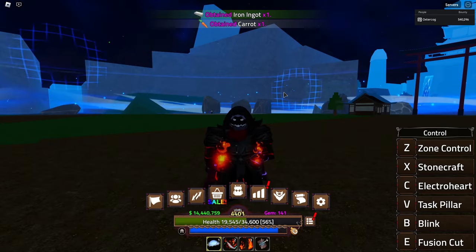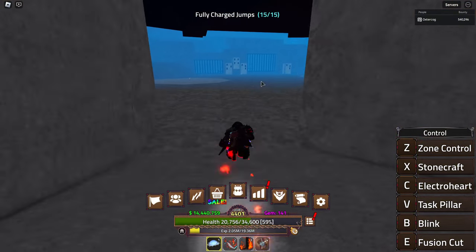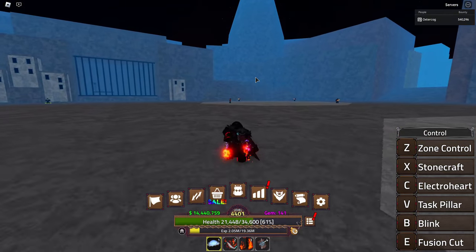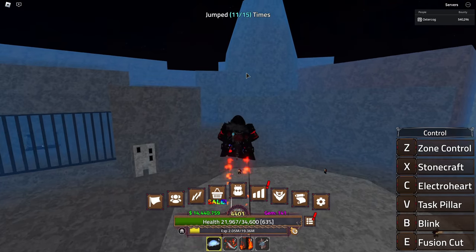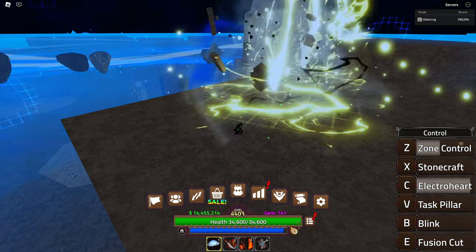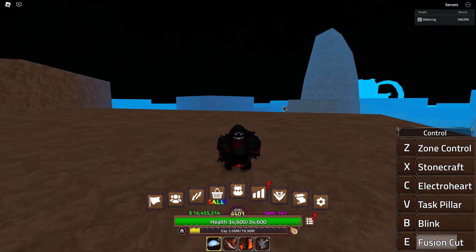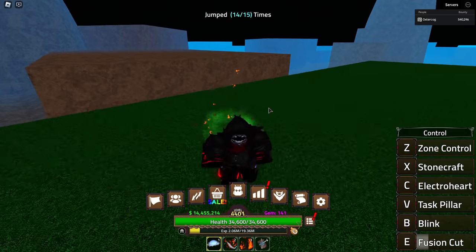What do I think of this awakening overall? It's a good awakening — way better than the unawakened version for sure. If I'm putting it on a tier list I'm going to give it a B tier. It's not the best awakening I've ever seen but it's much better than the old one. What saves it is the move variety: Electro Heart has two variations, Fusion Cut has two variations, so you're technically getting more moves than what you're seeing here.